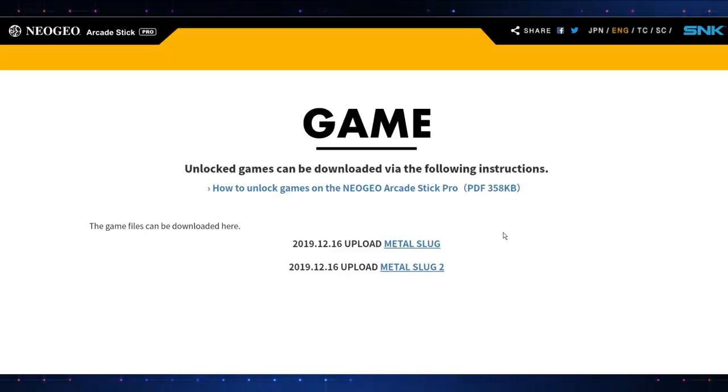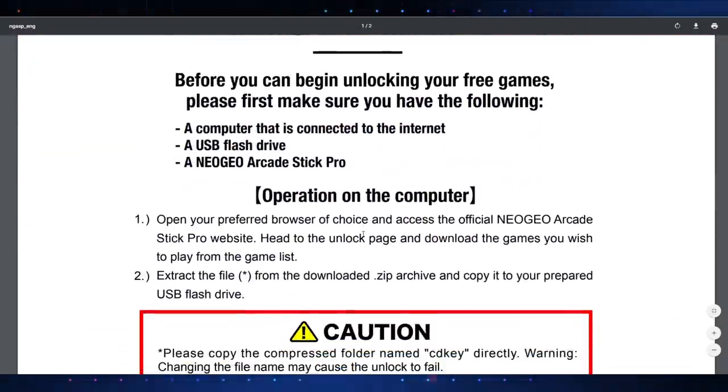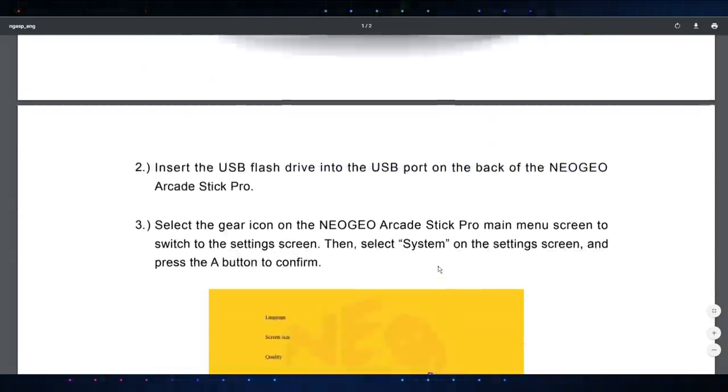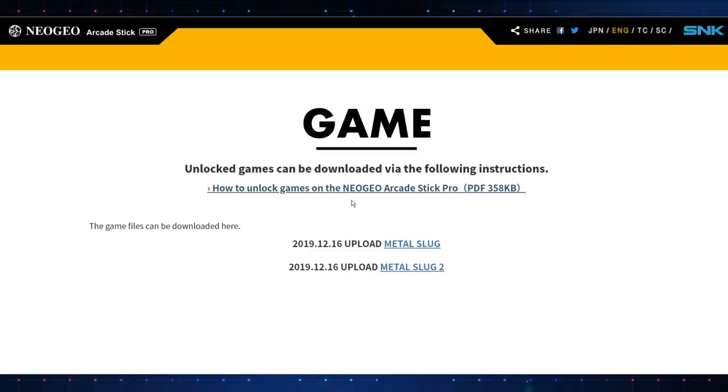We get Metal Slug and Metal Slug 2, so I'm going to run you through this process real quick. They do have a PDF guide — earlier it was just in Japanese, but they finally got the English one up. It explains how to do everything, but I'll run you through it. It is very simple. Make sure you have a USB drive ready; you're going to plug it into the back of your system after downloading these files to it on your computer.